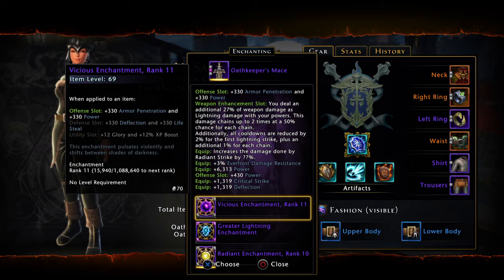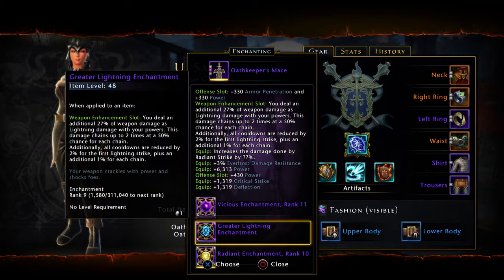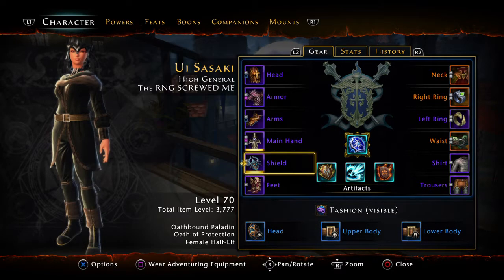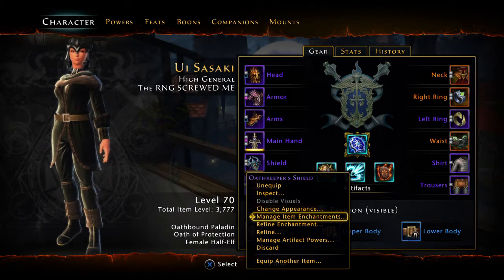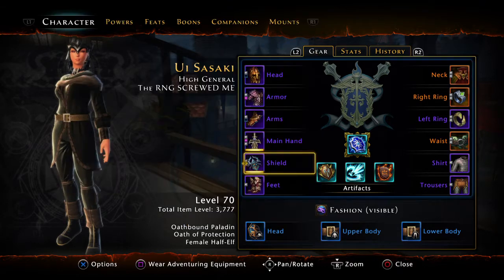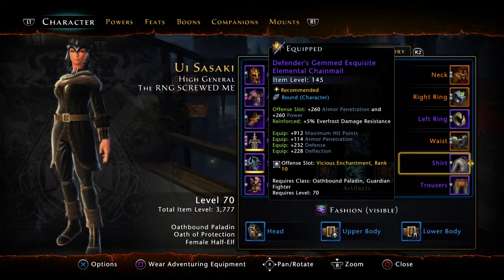Greater Lightning — I wear this to hit multiple enemies, and I use it to reduce cooldown for all my powers. Then a Radiant for straight-up power. For defensive slots: Azure for defense, Cruel for power and recovery. Cruel is a really good enchantment for this class — you can use it in the defense or offense slot, but I do not recommend it for utility.